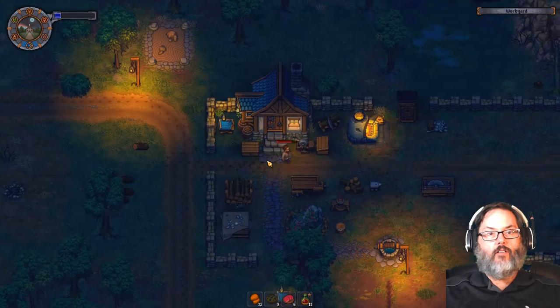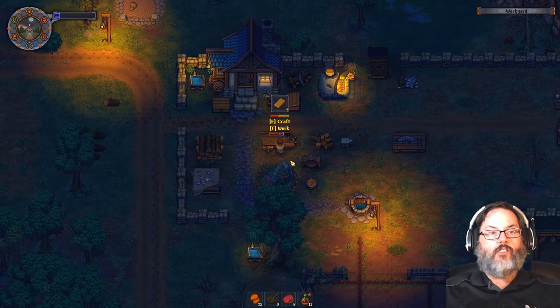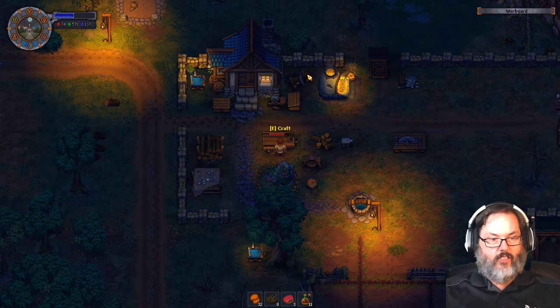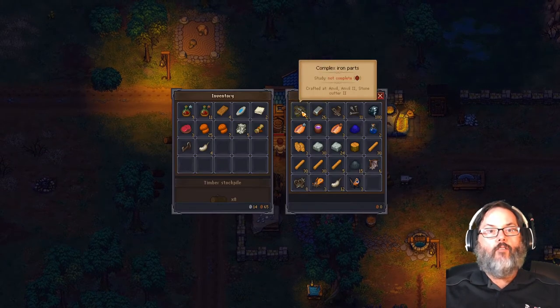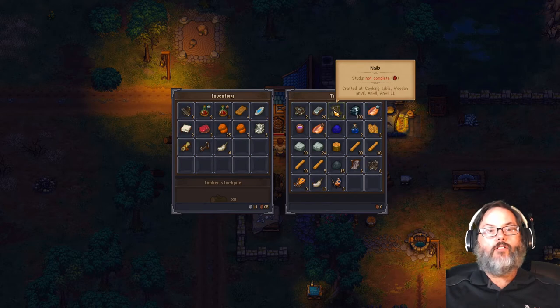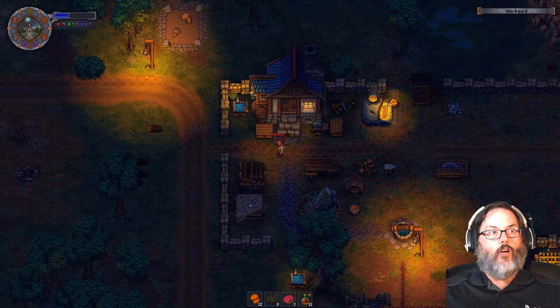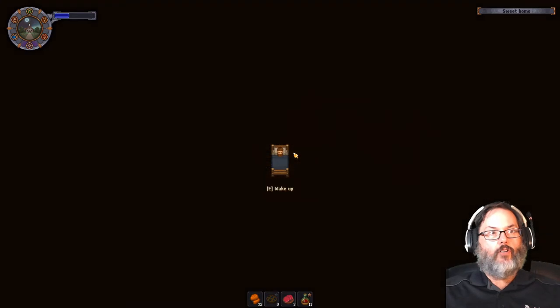We're going to make four of these. These aren't taking wood because they come from filch — you make them up here and that's what takes the wood. I've got three simple iron parts, I need one more. It is nighttime now so I don't really want to go up there.